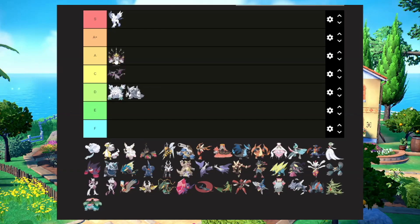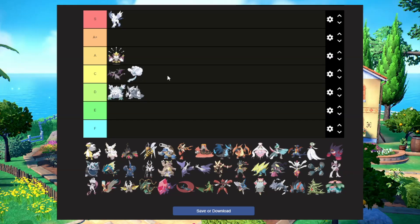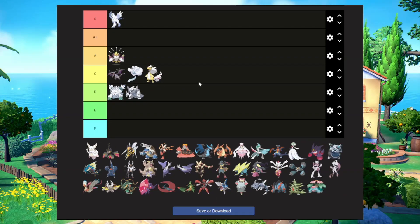Mega Alakazam is going to be our first A tier. They gave it more spoons and a cool little robe. It looks all right — Mega is a little bit of an upgrade compared to normal Alakazam, but it could have been cooler. Mega Altaria we're also going to put in C tier. They just turned it into a cloud. It's still a pretty looking Mega Pokemon, probably one of the prettiest on this list, but it's kind of similar to Mega Ampharos — they kind of made it fluffy.